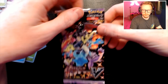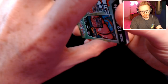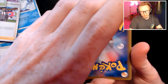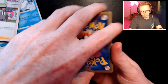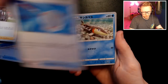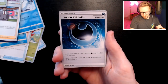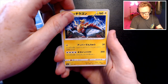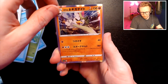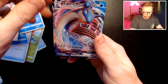Possibly. Last pack. The only thing I'll really be after now is one of the — you can get Zamazenta or Eternatus VMAX in this as well. I'm guessing you can only get reverse holos in the first 190 cards. Last pack — see what it is. First one — Farfetch'd, maybe. Look at that Scouse Brow — beautiful Scouse Brow there. I don't know what that is. Last card — it's a VMAX, I'll take it. Not bad. Lapras.